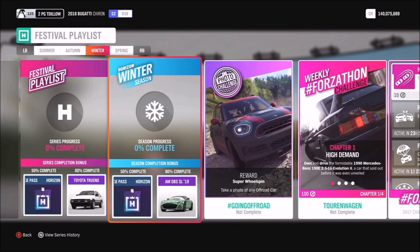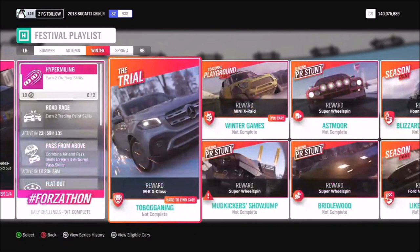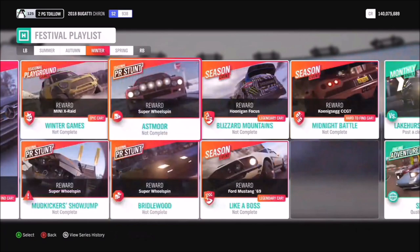In the trial you can get the Mercedes-Benz X-Class in the Tobogganing trial event. The Midnight Battle is another throwback to Forza Horizon 3, and completing that season event gets you the Koenigsegg CC GT.